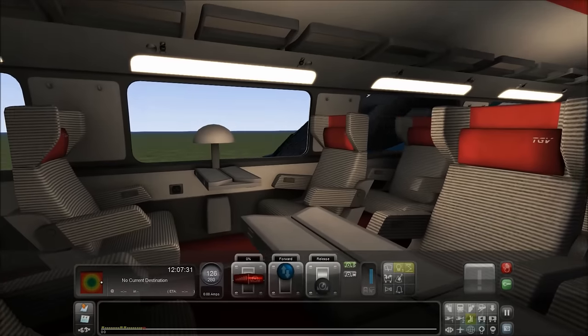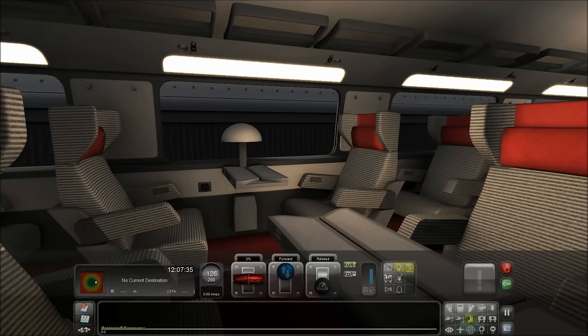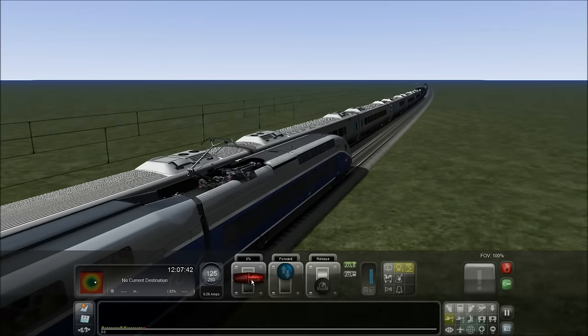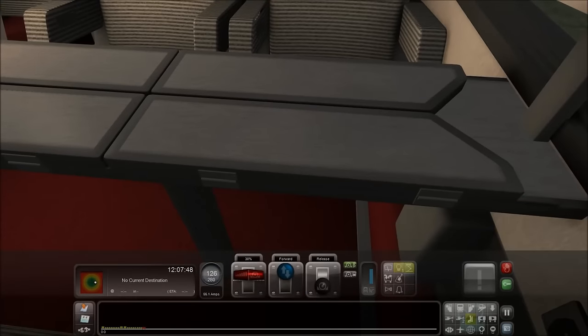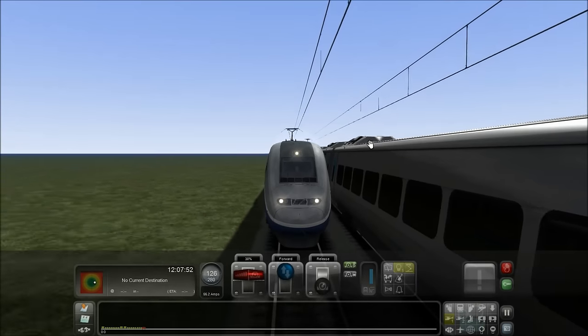We pull up alongside — hello my friend, hello! And the horn — yes, if you press B it has a second horn. Now let's speed up just a little bit more. Actually, can we move around inside the coach? No, we can't even move around inside the coach either. That's a bit rubbish.